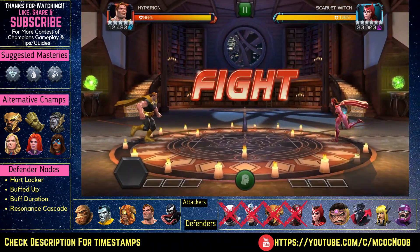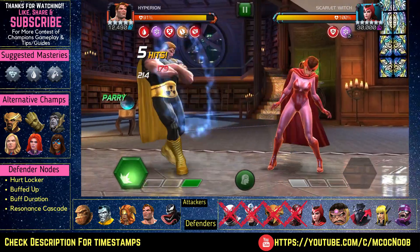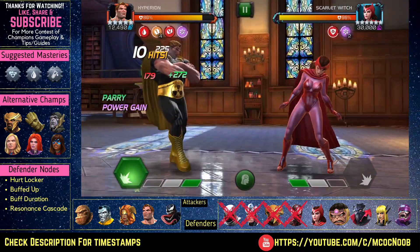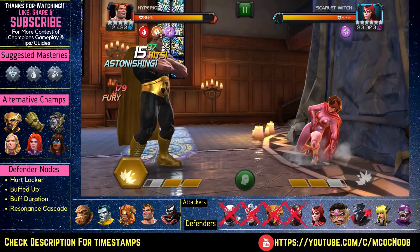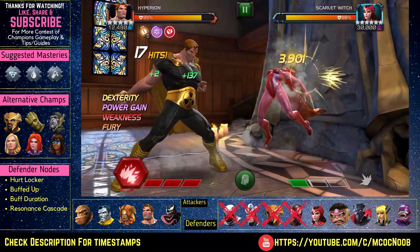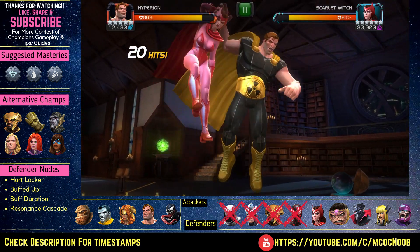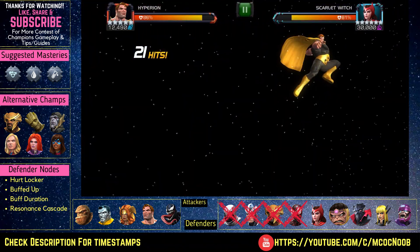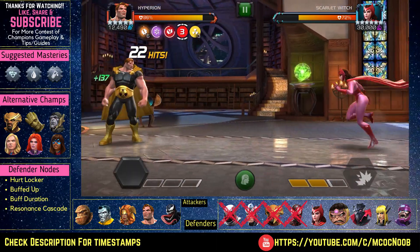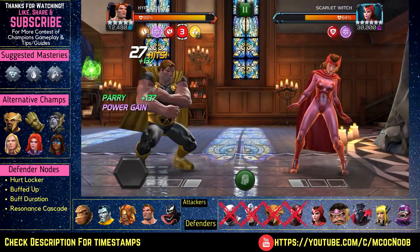The next fight is against Scarlet Witch. Make sure you bring a champion with a lot of buffs who is also poison immune, because whenever you hit her with a critical hit she has a chance to apply a debuff on you — and she tends to give a lot of poison. Once you take that out of the equation it's a simple fight. Just be careful evading her L1 and L2, and that's about it. With Hyperion you just build up furies, give her an L2, an L3, and she's done.